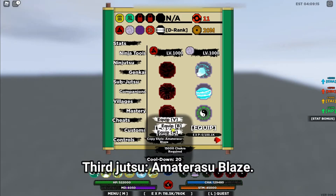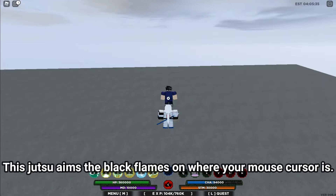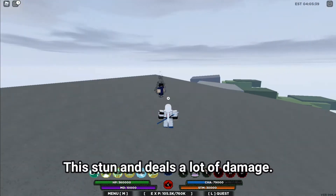The third Jutsu is Amadurazu Blaze. It requires 15,000 Chakra and the cooldown is 20 seconds. This Jutsu aims the Black Flames on where your mouse cursor is. It stuns and deals a lot of damage.